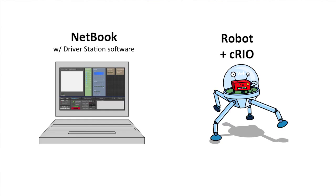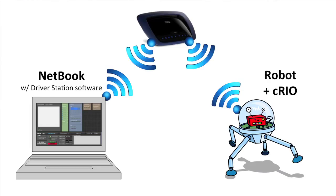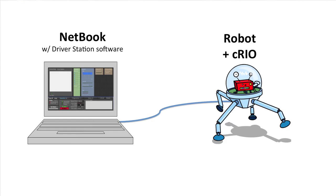Two core components control the robot: the C-REO controller and a computer running the FRC Driver Station, or DS, software. The DS is the master controller — the status and actions of the robot are determined by commands from the DS. Packets from the DS are broadcast by the integrated radio in the DS computer, by a separate radio like the access point used on the playing field, or through a tether. The D-Link radio on the robot receives the packets from the DS and forwards them to the C-REO.